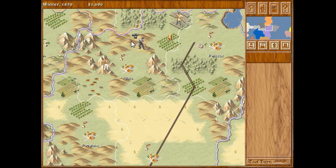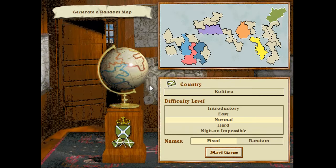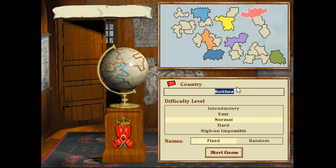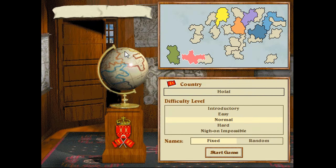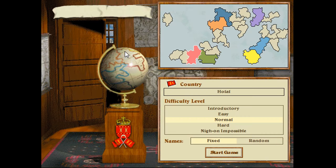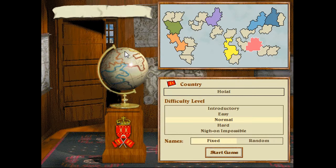The storyline here is straightforward. You pick one of the six major countries in the world and put the era of industrialization into overdrive. Create the strongest industry, marine, and military force and set on enforcing your will upon everyone to elect your leader of the free world. How things never change, right?